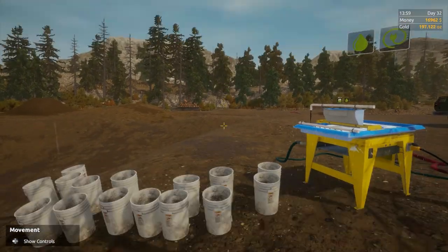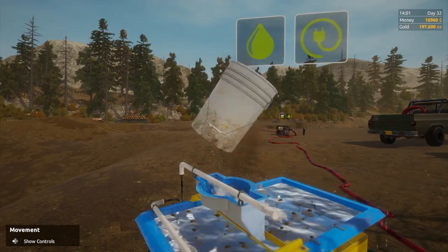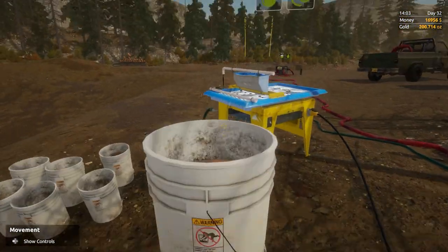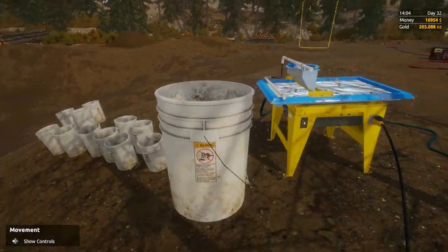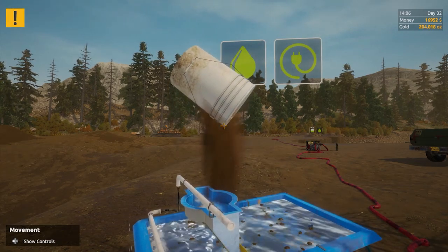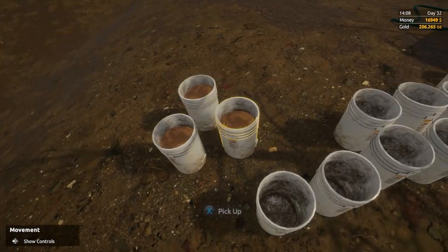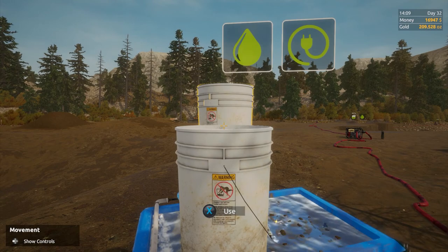We're back — 97 ounces total from 10 buckets over here. That's just under 10 ounces per bucket, which is okay. It's much better than it was, but I'd still love to see more. After these five extra buckets it should be fine. One bucket was only six ounces — maybe the top soil is worse than the bottom soil, I honestly don't know. That's something we need to check.